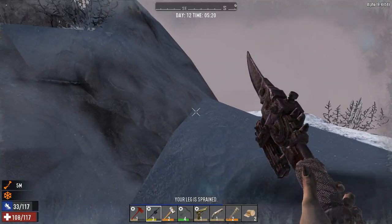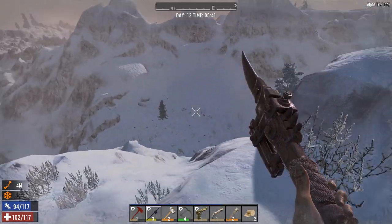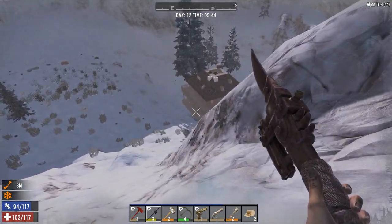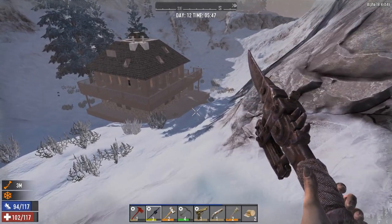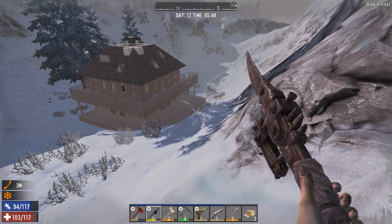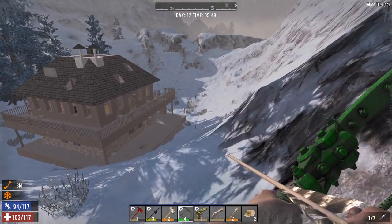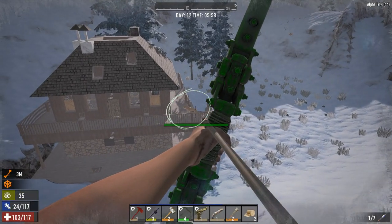At least it's just a sprain — dangers of mountaineering. Looks like we have located our objective. Probably didn't have to climb over the mountain but here we are, and already we've got some interesting customers to deal with. Started with a perimeter check and some animal control.